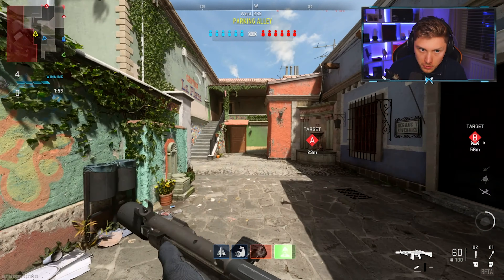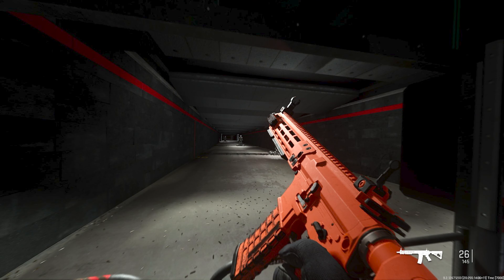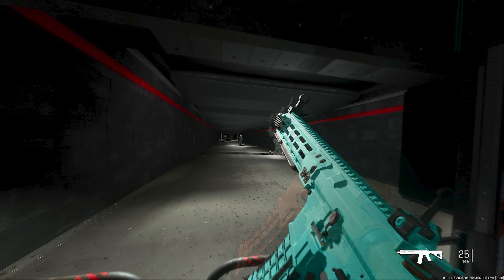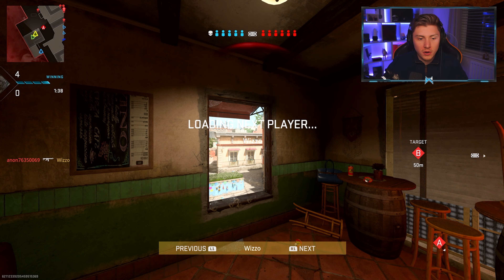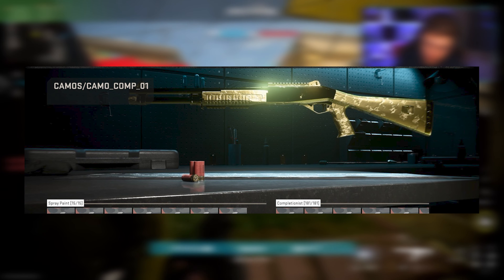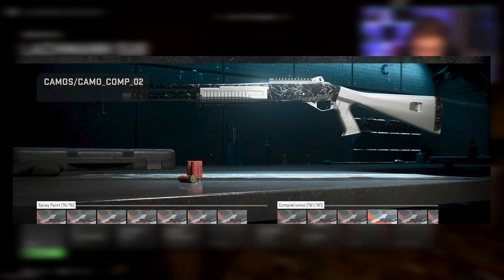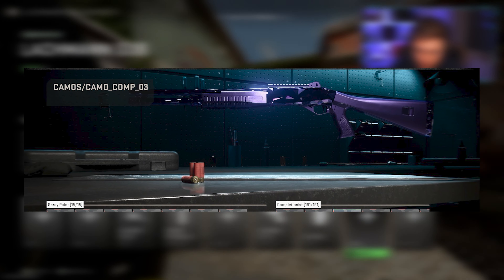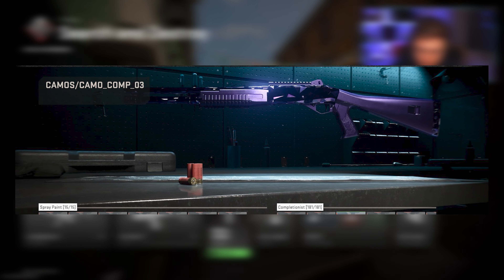With these camouflage leaks we also get to look at the mastery camos and the categories before gold. One of them being the section for solid color camos, which look really good — I'll probably be rocking these when going for gold. We've also got a look at the main mastery camos. Gold and platinum we've seen before from Modern Warfare 2019 and will pretty much look the same. But the main one to look at today is Shattered Dark Matter Ultra, which looks absolutely gorgeous — it covers the entirety of the weapon and looks really really good.